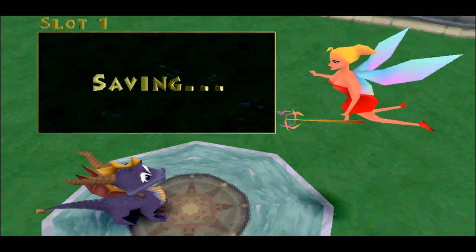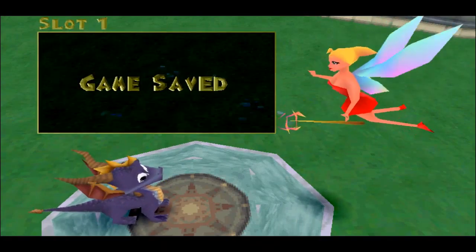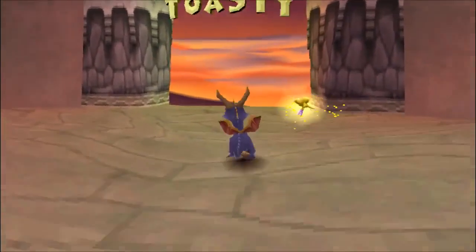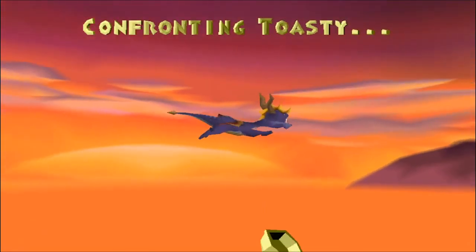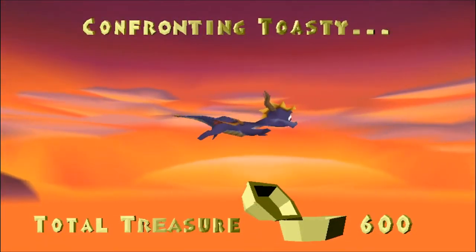So we're gonna go fight the boss apparently in this episode, because that was a quick level. Why did I think this game took forever? Apparently not — I might get this done faster than I thought. Toasty! We're confronting Toasty. I'm assuming Toasty will be a dragon. I truly have no idea.